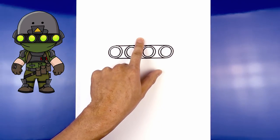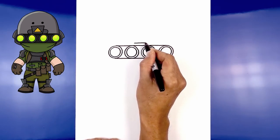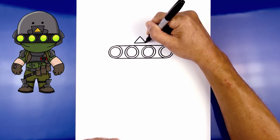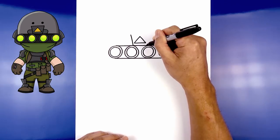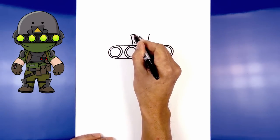Now add a triangle right up in the center. We start just above the goggle with a straight line going across, then go up and in towards the center point. From the triangle we move out and draw an angle line going up and out on either side, then close off the top with a straight line.